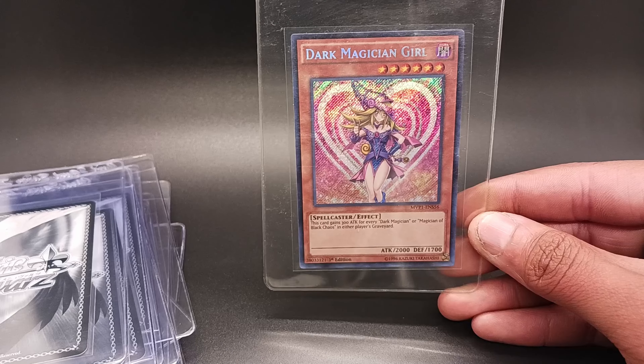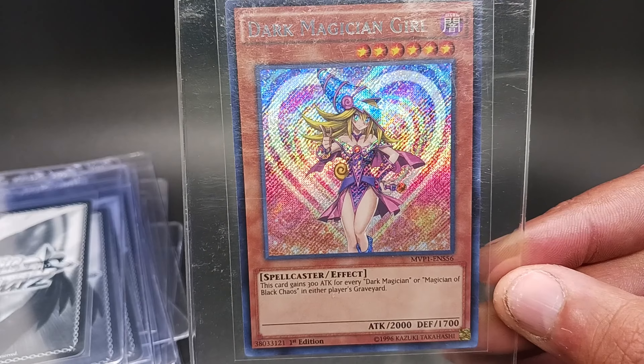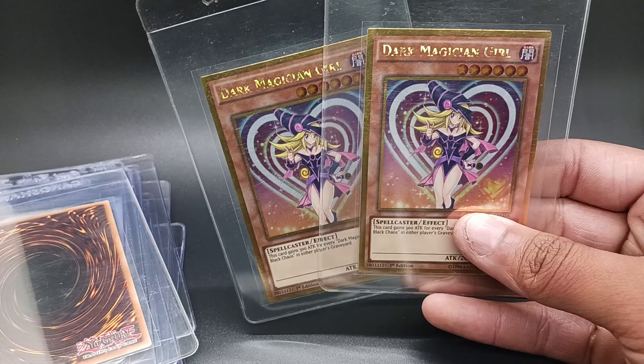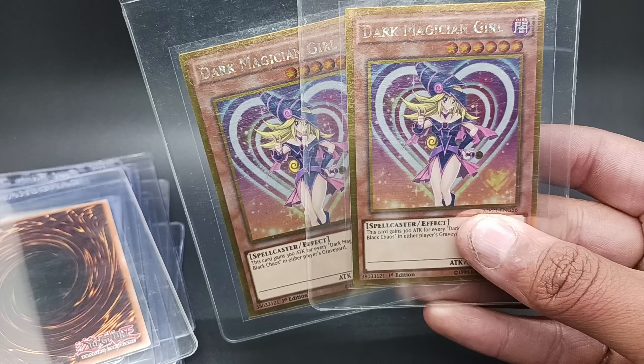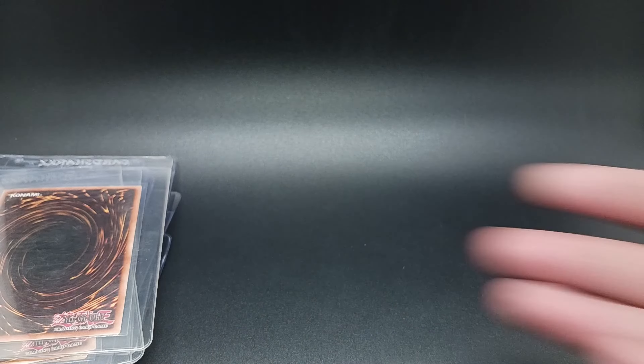Next up we got a little bit of Yu-Gi-Oh! — Dark Magician Girl. I sent some of these at $30, which is probably a huge mistake, but it's already done. We're going to send a few more at $18 and see how those do. I'm into these cards for almost nothing, so I'm not too worried. These cards have been doing a lot better than $18 in a nine, so even in nines I should be fine.